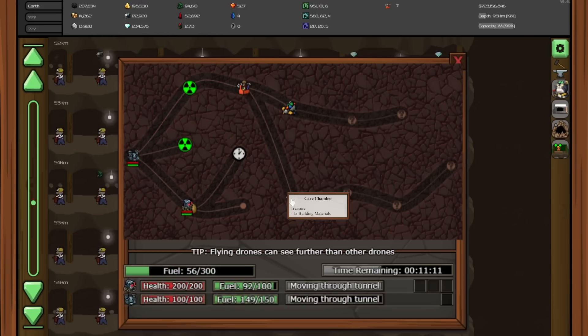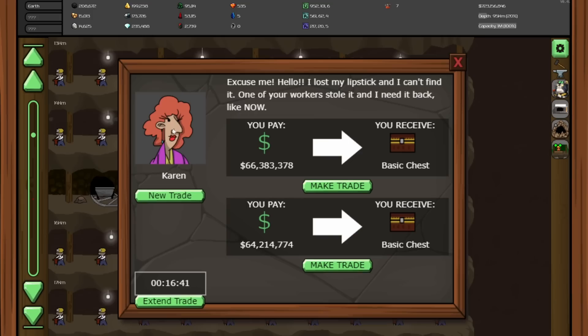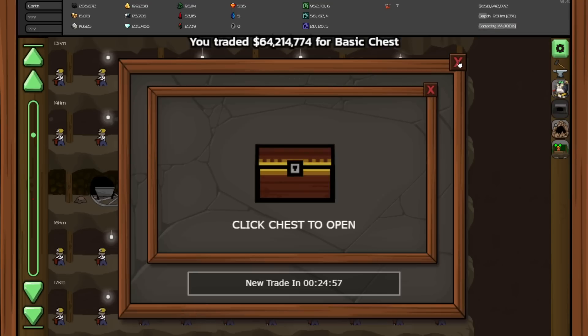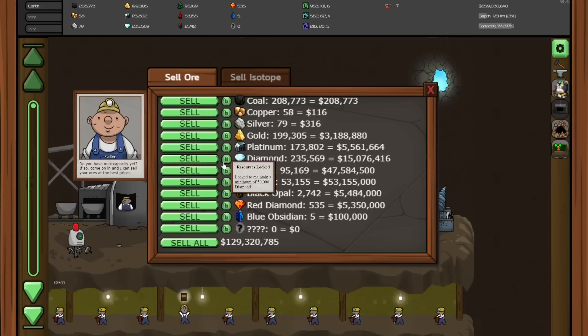We have some minerals and some building materials here. And we have a new trader — it's a Karen. Hope she doesn't want to see my manager. She basically just wants a ton of money, and we get a basic chest from it. This one is a little bit less, so we'll go for this one. And I don't want to open it quite yet because we need to solve the storage issue by just selling some more of these and probably some of the platinum.